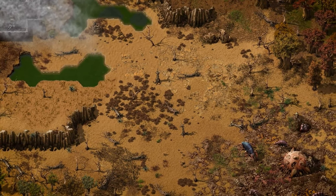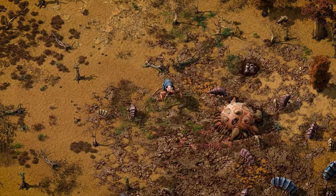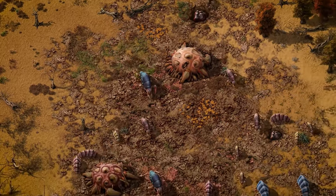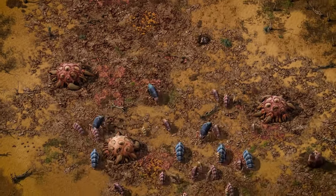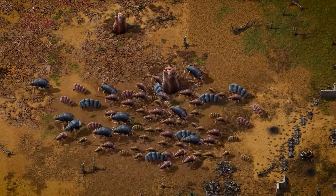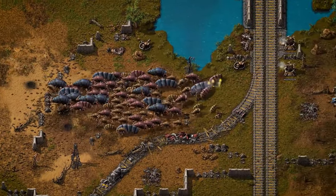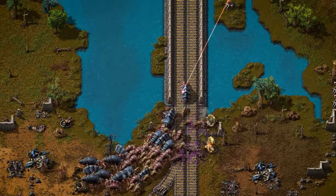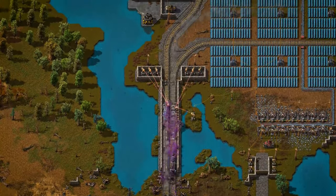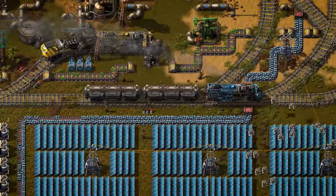Hey everybody, it's Glider Cat and it's time to play. In order to play you've got to have a well-stocked gaming library, so I'm here to bring you my list of the best factory games on sale now on Steam. Right now, as you probably know, the Steam Winter Sale just started — it runs from December 22nd through January 5th.